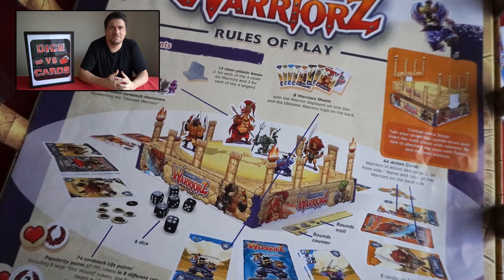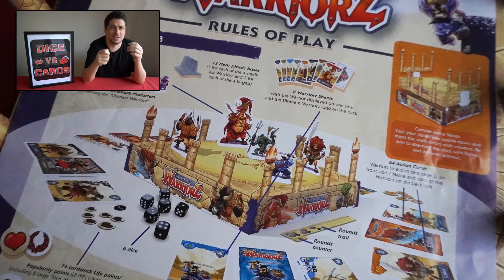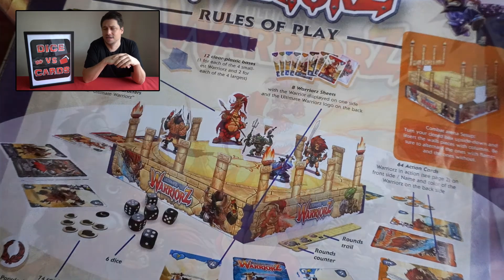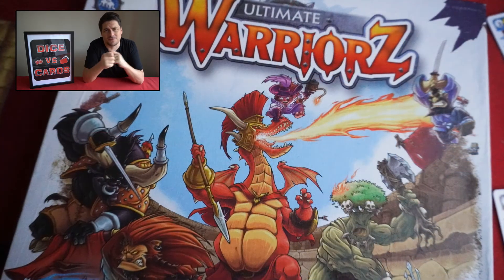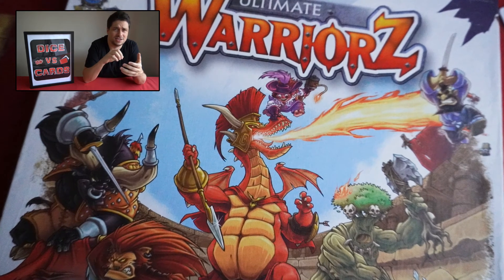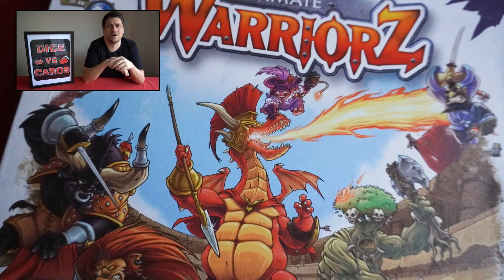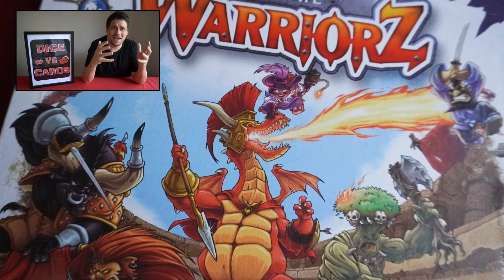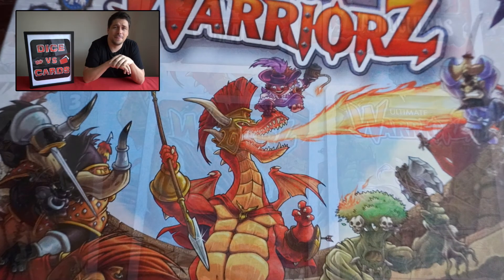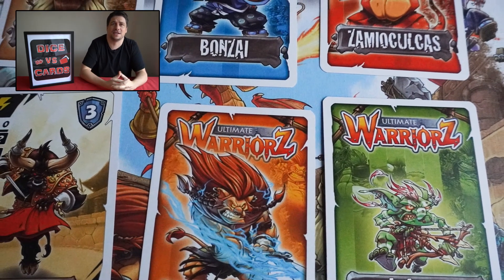One minor nitpick: each warrior has a couple of bespoke special abilities, and that's the one thing you keep having to refer back to the rulebook for. Why not give each warrior its own player reference card that neatly lists those abilities? There is some iconography on the cards, but it's not enough to tell you what they do — they could have done a better job there, though it's only a small nitpick.